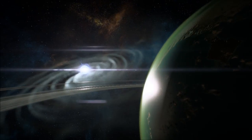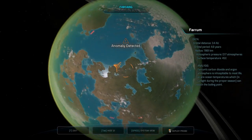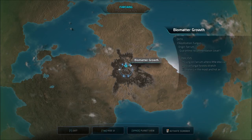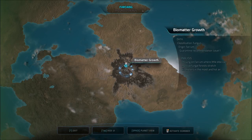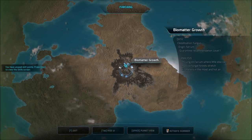More rings. That's very Earth-like, actually. Anomaly detected — we've got lots of anomalies here. Ferrum's carbon dioxide and argon atmosphere is inhospitable to most life, as are ocean temperatures, which in sunlight during the proper season can reach the boiling point. Oh, it's too bad it looks so habitable. Is that a crater? Probe away. Anomaly found — biomatter growth, classification fungus, origin Ferrum, naturally. Quarantine recommendation level 1. Thriving on Ferrum where little else can — massive fungal forests stretch kilometers in the moist and hot air.